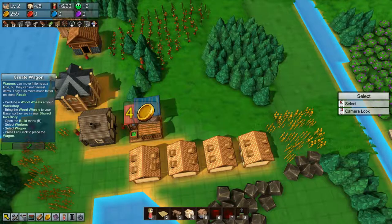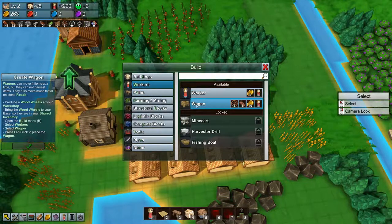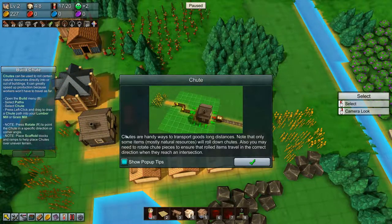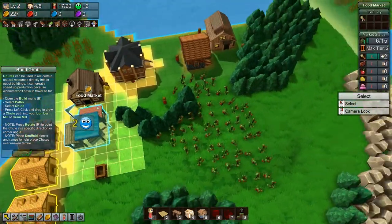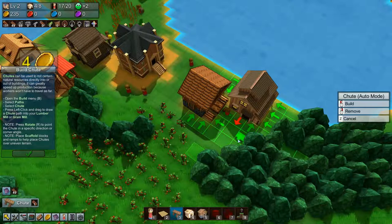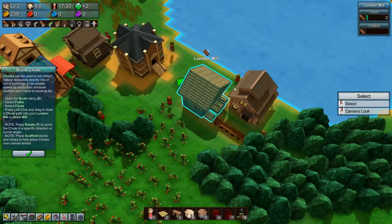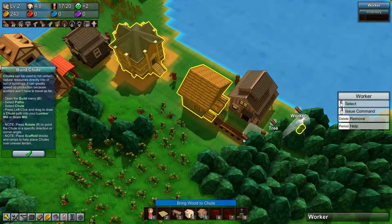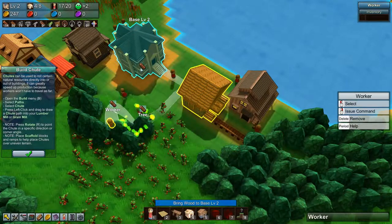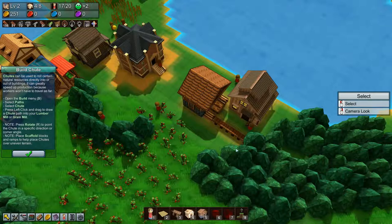That's wood wheels done. Bring the wood wheels to your base and open the build menu, select workers and select wagon. Let's build a wagon — alright, all done. So now we can build chutes, which is very very useful. Let's build a chute right here, and we'll tell you to grab wood and stick it there, and we'll tell you to bring wood and stick it there. So we have two guys grabbing wood, throwing it on the chute, and it rolls down into the lumber mill and gets turned into planks. That is outstanding.